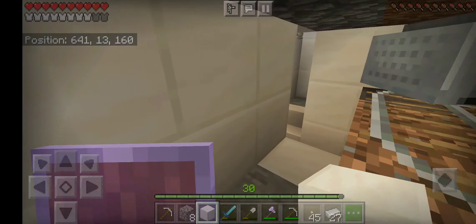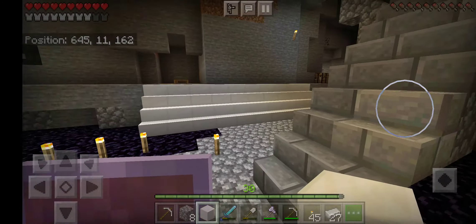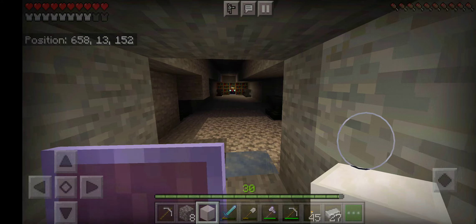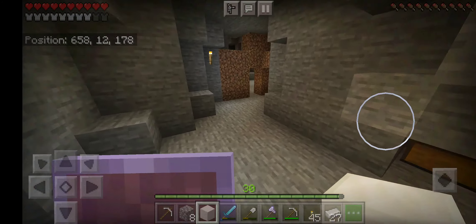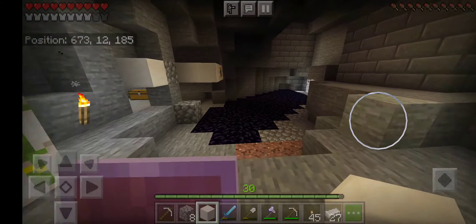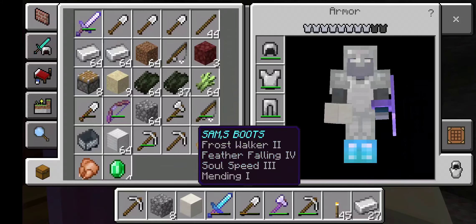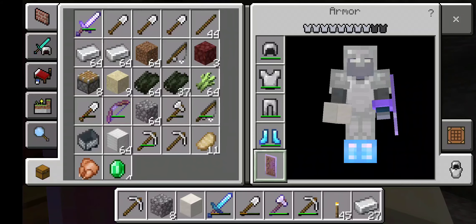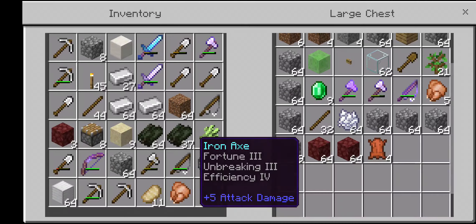A hopper minecart down here has been funneling for a few days in real life. And here is my enchantment room — I get pretty good enchants. Over here I found a whole bunch of mending books. So I'm mending on that, mending on that, mending on my bow. And I can just heal up my armor real quick whenever I want to.